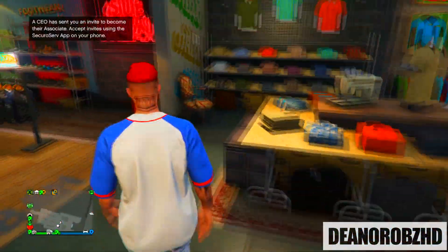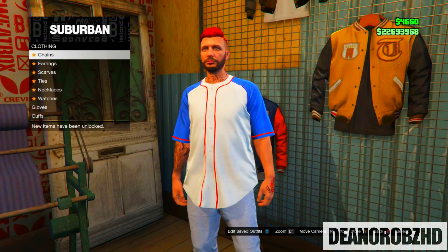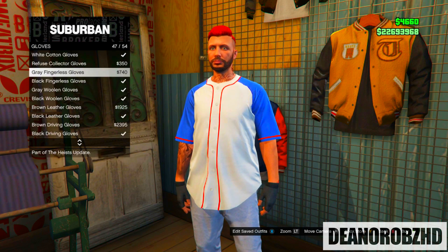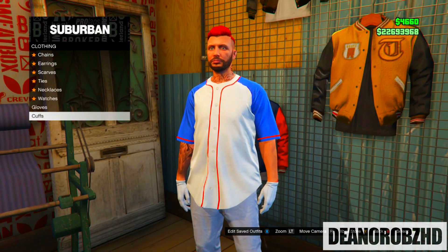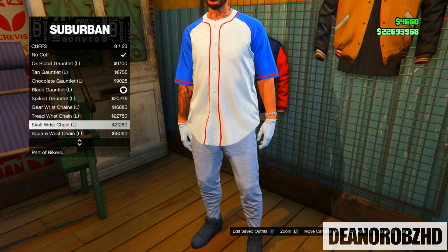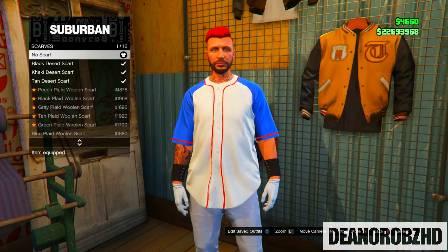From there head over to the accessory stand, go into gloves and put on the white cotton gloves. From there back out, go into cuffs. Then head over to the scarf section, go to the bottom and put on the red scarf.